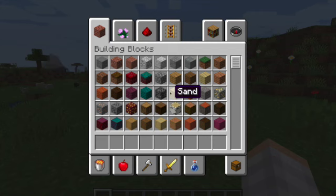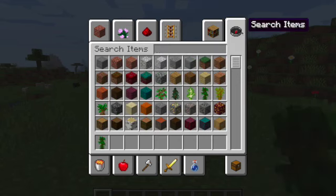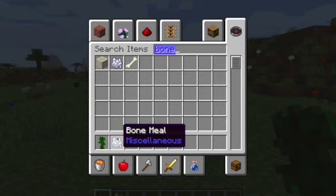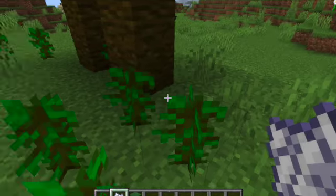The first few things that you will need are general saplings. Now you're going to do the same pattern as I showed you before.